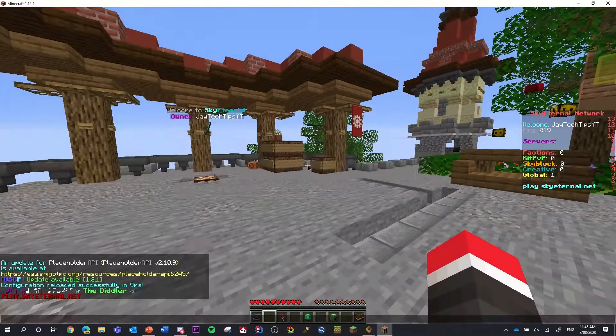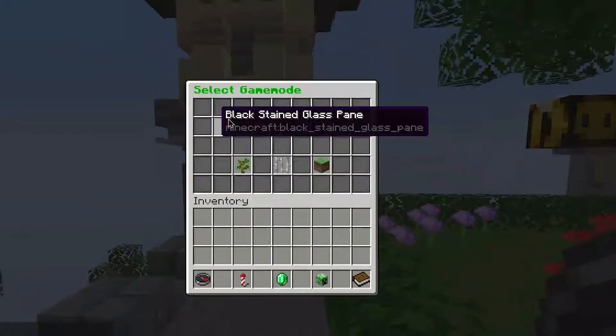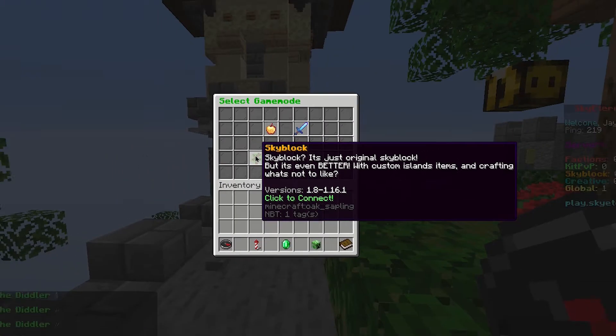The IP is play.skyeternal.net. We have incredible game modes such as OP Factions, Kit PVP, Creative, and coming soon Skyblock.